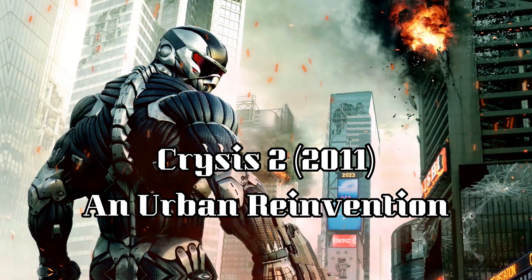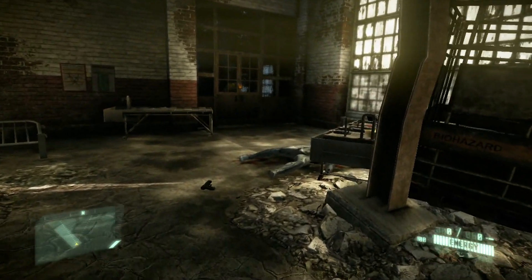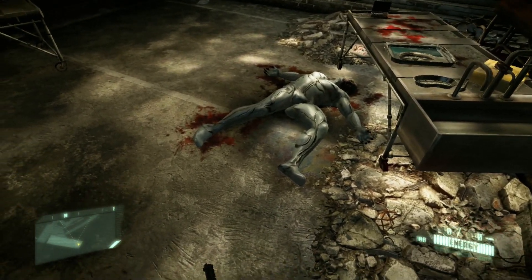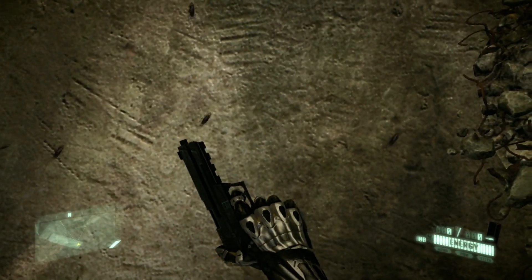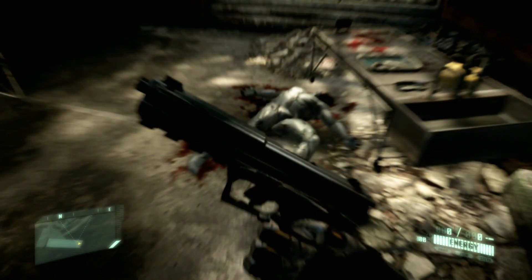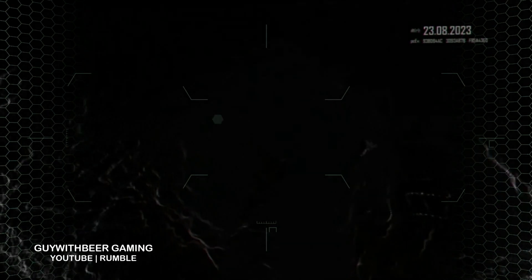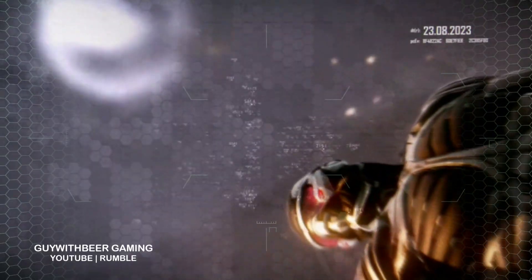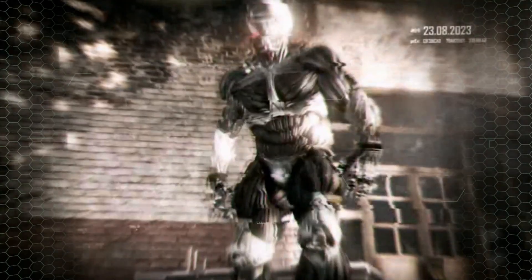Crysis 2: an urban reinvention. In 2011, Crytek took the series in a different direction with Crysis 2. Players found themselves in the midst of an alien invasion in the urban jungle of New York City. While the game retained the core elements of the nanosuit and stunning graphics, it introduced a more narrative-driven approach. Crysis 2 featured a linear, story-focused campaign — a departure from the open-ended structure of its predecessor — exploring themes of conspiracy and the consequences of advanced technology. The nanosuit received upgrades, offering even more tactical possibilities in combat.